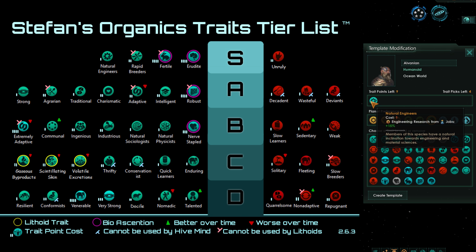One of the best of the best is of course Natural Engineers. Natural Engineers gives extra engineering research from jobs, and that is very, very good. Engineering is the best tech tree because it provides early access to things like strike craft, star bases, minerals, and by end game you'll be building megastructures. Natural Engineers is a trait that lets you reach that goal, and in fact it is a trait I run in pretty much every single one of my games.